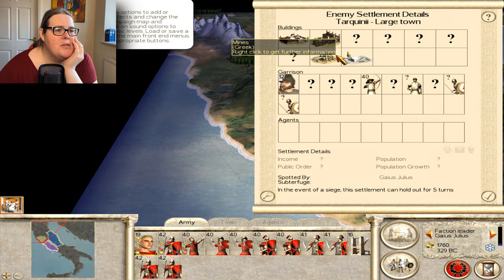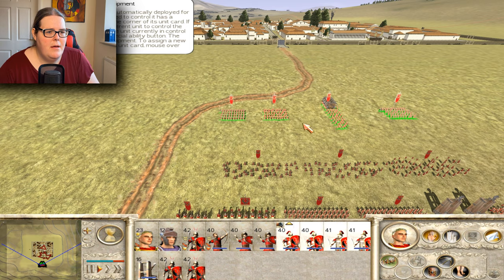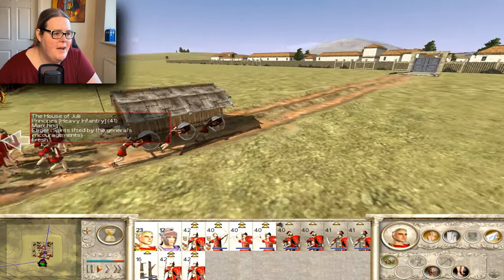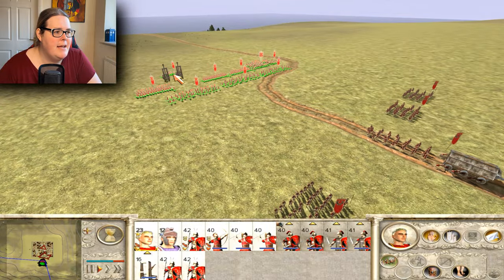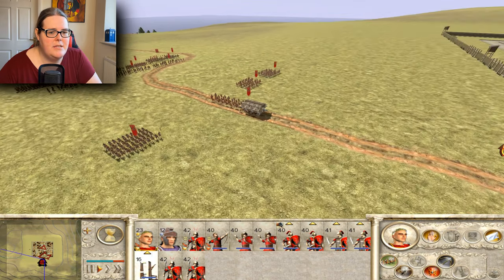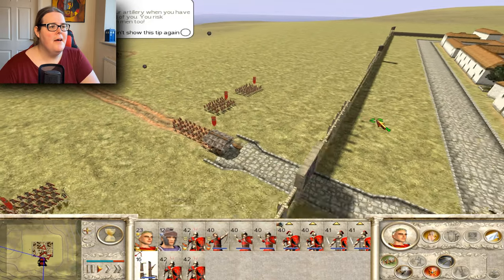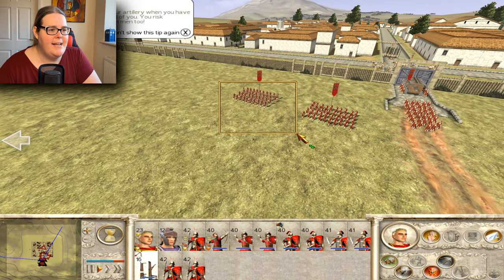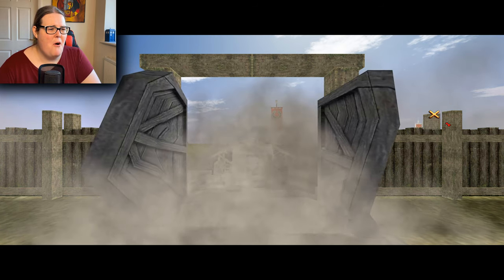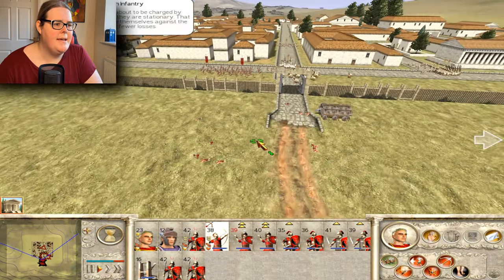The closer you get to a settlement the more information you find out - I like that. I send most of my troops to break down the doors while leaving some behind. They have a siege device and they're going to ram those doors down completely. I get my archers ready to fire and start pelting the walls. The siege device smashes through - everyone get ready to charge in! That was brutal.